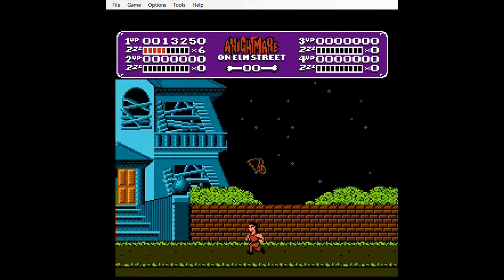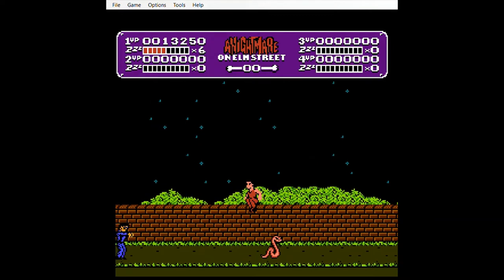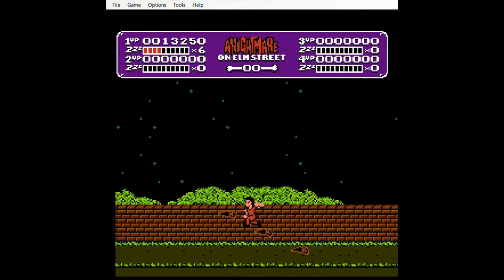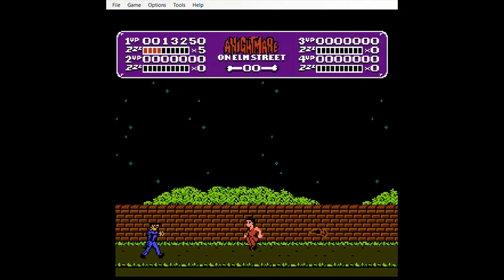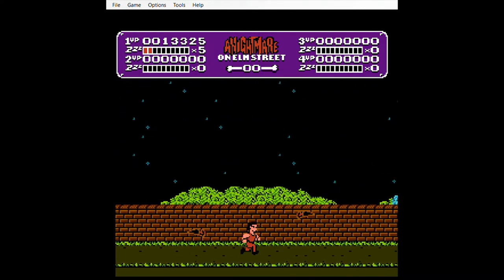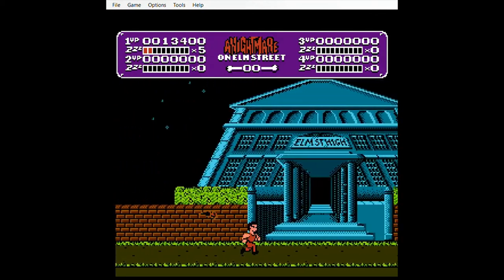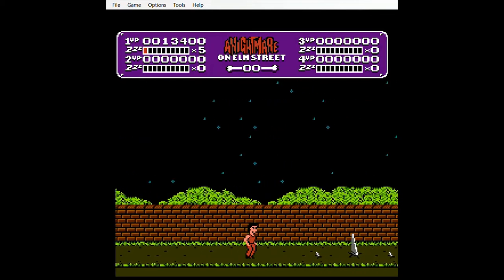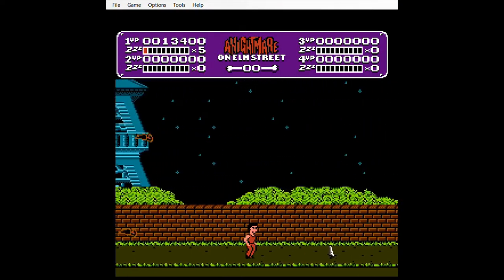Maybe I'll try the graveyard — isn't that this way though? I forgot. Nope, it's probably the other way after all. Try that fourth house first and then the graveyard. Pretty sure it's the house though. For some reason the directional button doesn't want to go up. Okay, try the graveyard now.